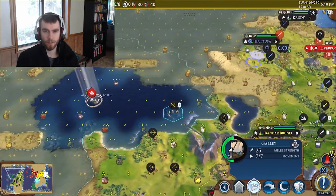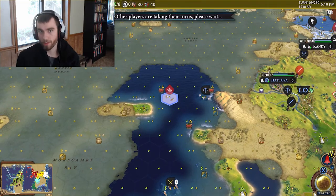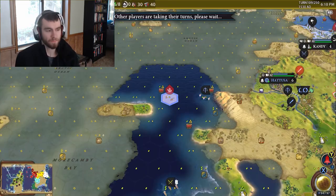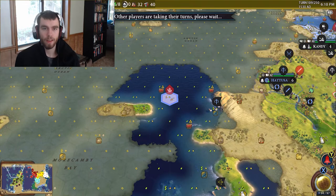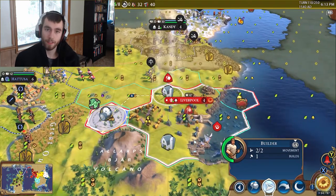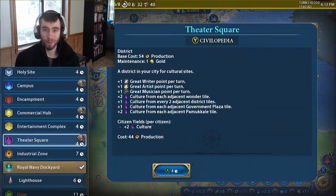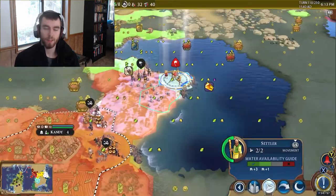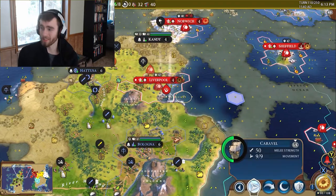There's a new religion system where you have a religion, it gives you benefits, and you can participate in theological combat, which is pretty easy to understand. You basically hope to build your religion fast enough to get a great prophet, found your religion, and buy units with faith. It gives you different buffs, and you get to customize it especially early on. If you can get the first religion, you can customize it to do anything — more food, more gold, and I believe there are ways to get more science too.